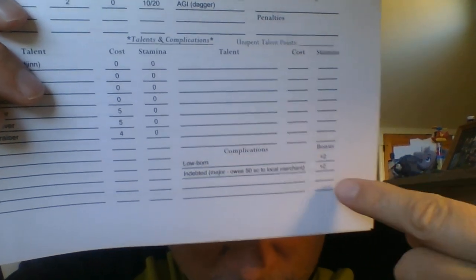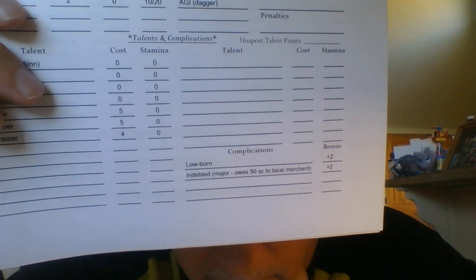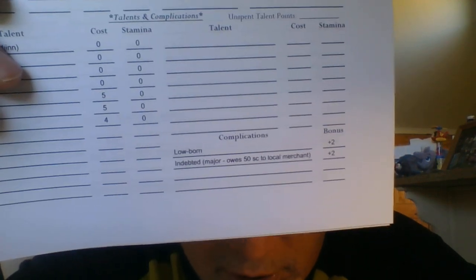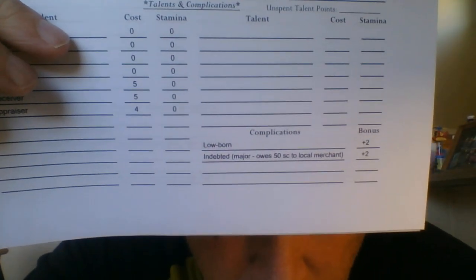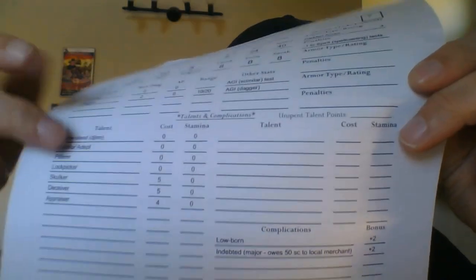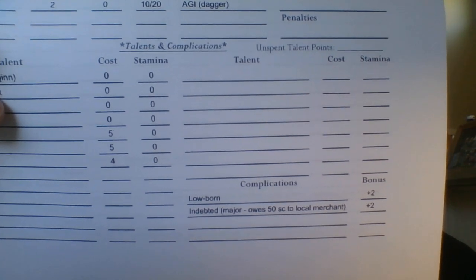Lowborn gives you two extra points, and Indebted gives you two extra points to spend towards extra talents at character creation. He owes 50 silver pieces to a local merchant. In my head when crafting this character, he was lowborn and probably stole from this merchant. The merchant, instead of cutting his hand off or turning him in to the guard, made a deal with him — probably because this character is a pretty good smooth talker. He said he'd pay back 50 silver pieces given about a month. So he's indebted to that guy — does Kadim pay that back, or try to avoid the merchant and risk being an oathbreaker?